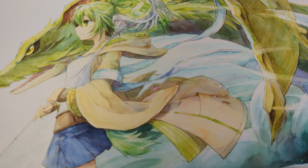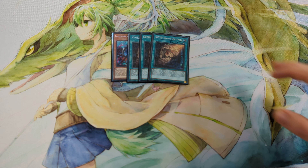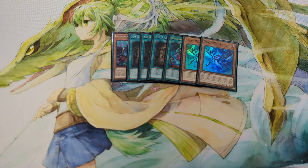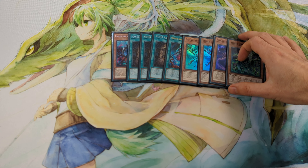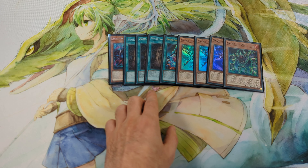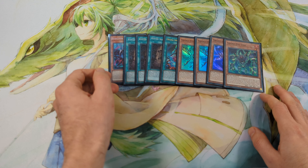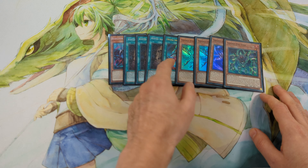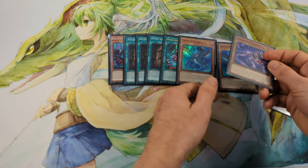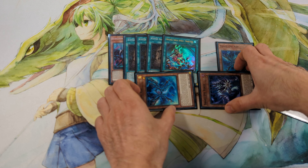I also play a Snake Eye package with 1 Diablo Star, 3 Wanted, 1 Original Sinful Spawn Snake Eye, 2 Snake Eye Ash, Snake Eye Birch, and 1 Oak. This package gives me level 1 monsters on the field pretty easily, because with Wanted I can search Diablo Star, with Diablo Star I can search the Original Sinful Spawn, and with the Original Sinful Spawn I can summon Ash. Ash can search Birch, and Birch can special summon if I control a Fire Monster. So with this I have 2 level 1 monsters on the field.